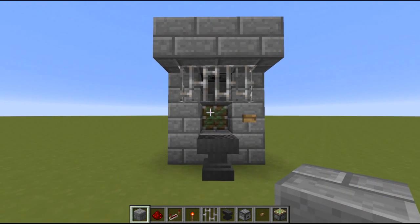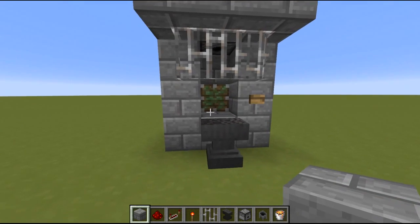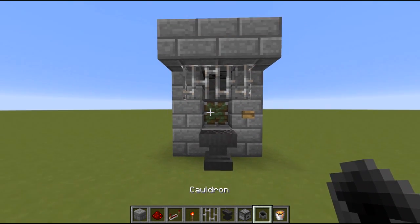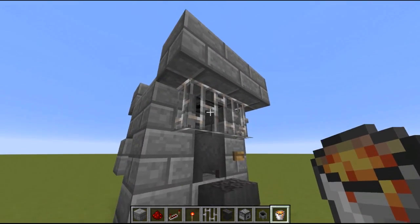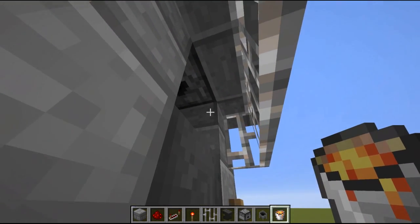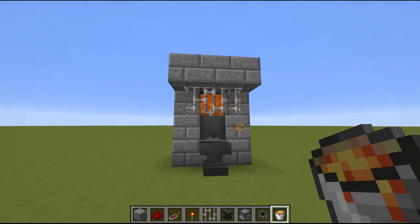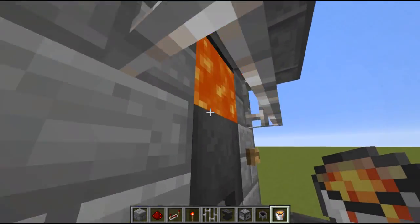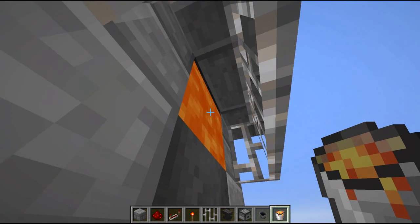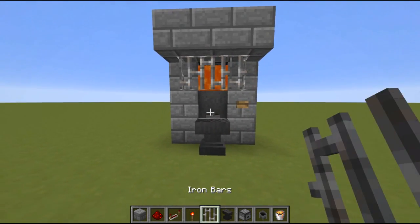And that's pretty much it already. Now we just need to start it up, so we need a cauldron and a lava bucket for that. We place the cauldron from the front against the sticky piston we used there, and then place the lava bucket in there — just do that by going in here and pointing against this block, and there we go, the lava bucket is in. Now we open the dispenser inventory — we can actually do that from over here if we look at this corner of the block — and shift some arrows in.